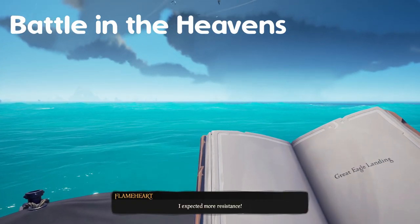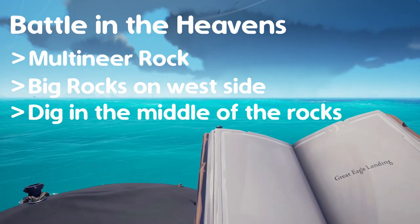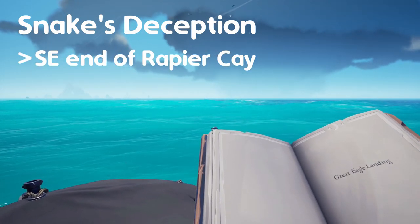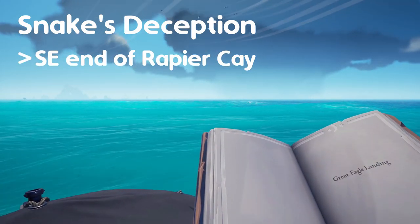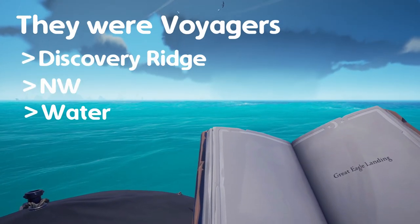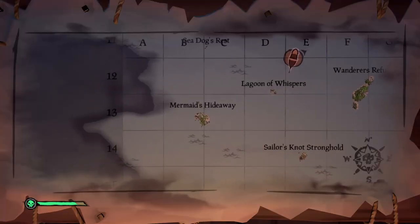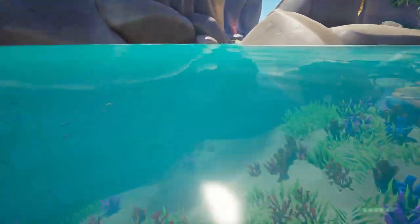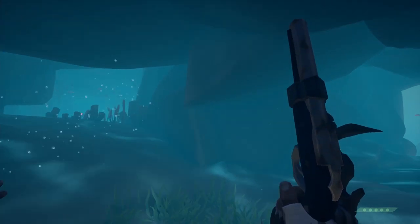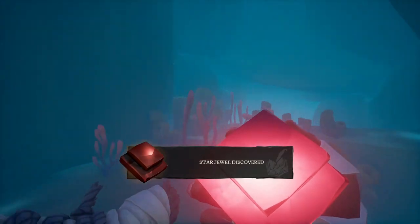For the story titled Battle in the Heavens, go to Multineer Rock and look for some big rocks on the west side, then dig in the middle of them to find the jewel. For the story titled Snake's Deception, go to the southeast end of Rapier Cay Island — you should find it fairly quickly given the size of the island. For the story titled They Were Voyagers, go to Discovery Ridge and look in the water off the northwest side of the island. And finally, for the story titled The Man Who Lost His Gem, head to Mermaid's Hideout, find the pond in the middle of the island, dive in, and follow the tunnel. At the split, go down the one with the red sparkle — that sparkle is the jewel. Grab it and head back to your ship.